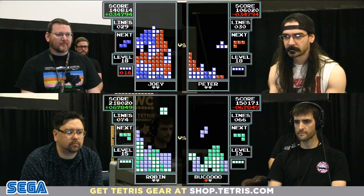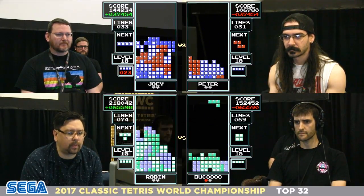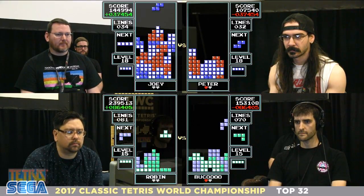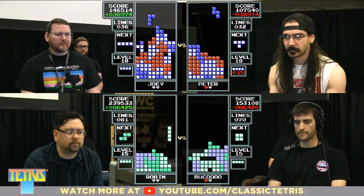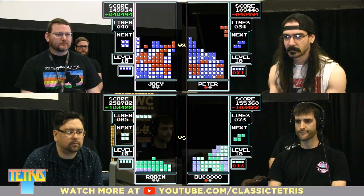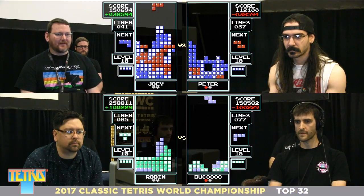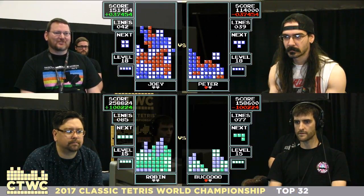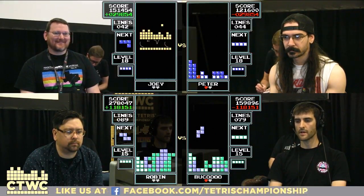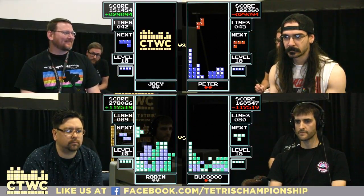Robin with a Tetris — he's in the lead now. Matt's in trouble. He might get out of this — RNGesus was not kind. That was a really valiant attempt to clean that up, but it was just a little too high. Now Peter's back in the driver's seat and just needs to get 29,000 more points.